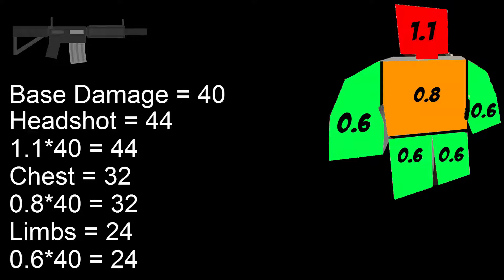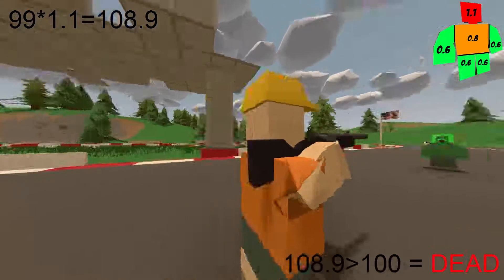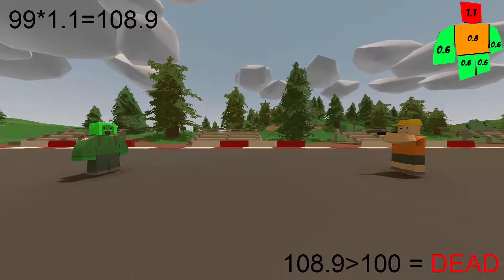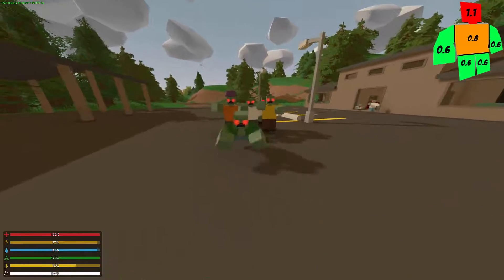In this example, I get shot in the head by a Timber Wolf and I instantly die because the base damage of a Timber Wolf is 99, multiplied with the hit location multiplier of the head — 1.1 — to make me take 108.9 damage, which is over 100 health, which I have. Next is durability of the gun used.